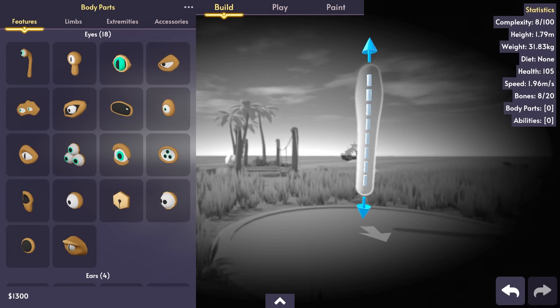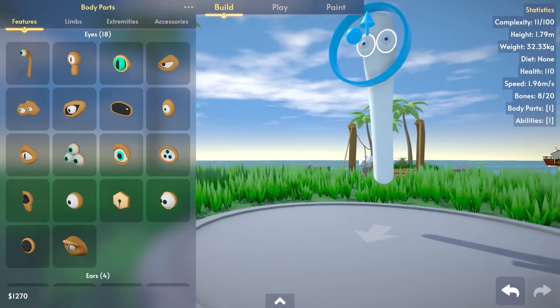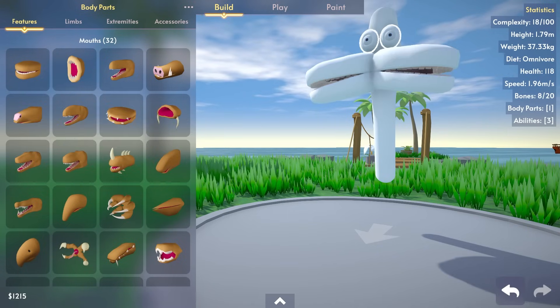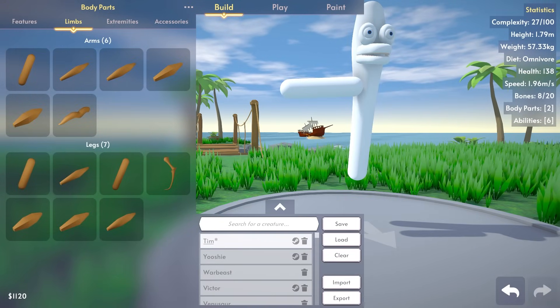I just need to make his head a little bit bigger there. Beautiful. And we need to give him some eyes. Turn those eyes inwards - this is one beautiful dude. What kind of mouth does this guy have? I don't even know if they have the mouth that we need. Actually, that is a pretty good mouth. I like that one.